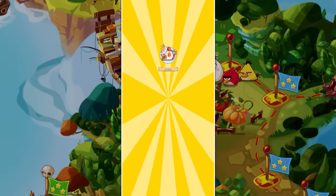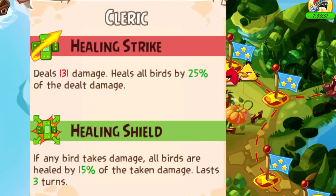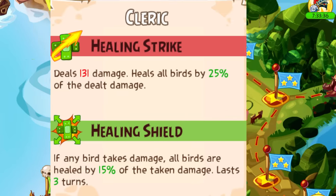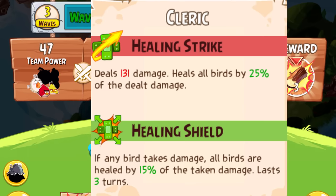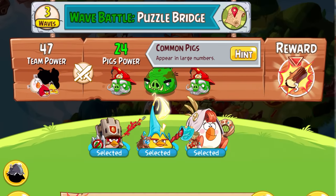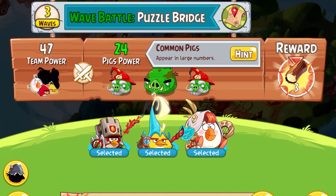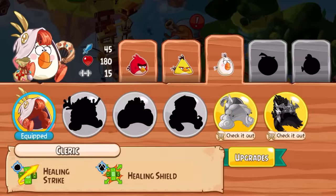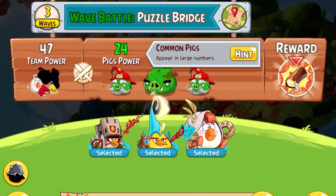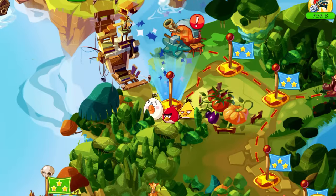Unlocking Matilda changed my game plan. She is the healer of Angry Birds Epic, being that she can heal herself and other birds. This meant that I didn't have to rely on potions every turn, and it gave me an extremely viable bird for my roster. However, here's the issue — I can only use two birds. Just gotta deselect Red for my roster, and… well, would you look at that, you can't deselect birds.